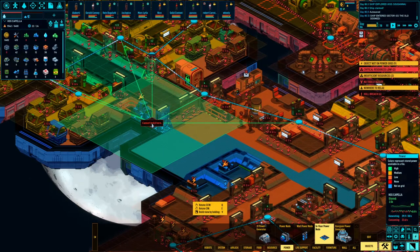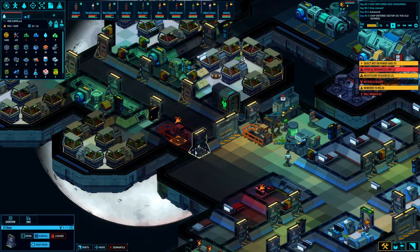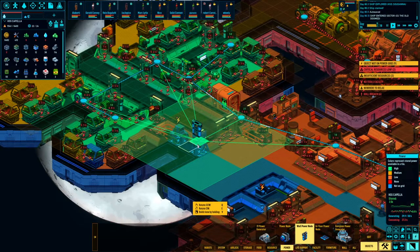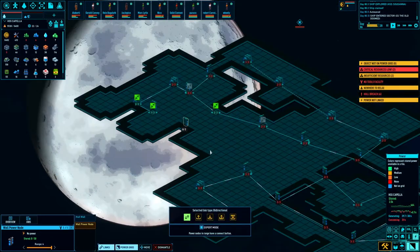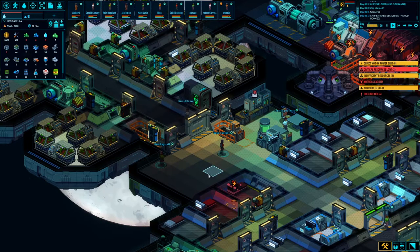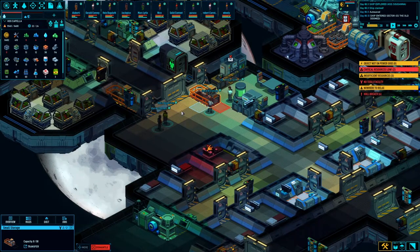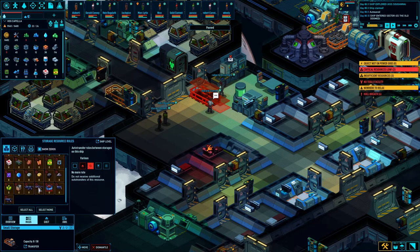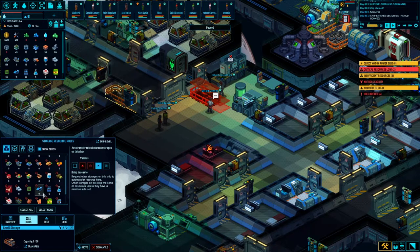I'm gonna get another power block. I can't build there — I'll get a wall power node here. That'll cover some of the stuff I need covered. You're jacked in, good. Let's get a nice little feedback loop going down here — let it feed itself. Let's delete this guy. Select all, none — I'd like all of the guns brought here, that's a nice safe location. And bring all of the food here. Done.